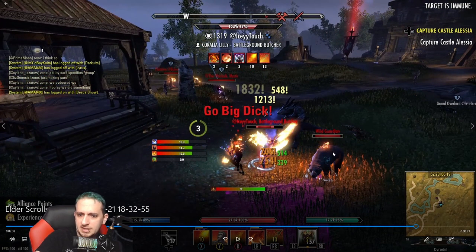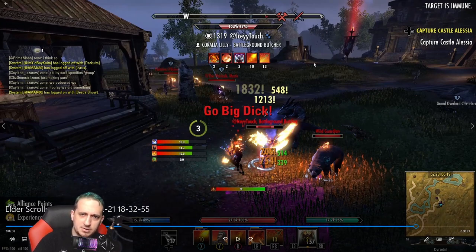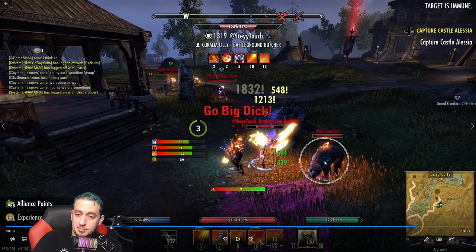Another good habit on Magicka Dragonknight: any pet that you see, toss Burning Embers on that pet. Because if they resummon the pet, or it dies or falls off, you're going to get healed by a massive amount from your Burning Embers proc. Anytime you see a pet, DoT it up.